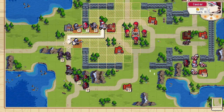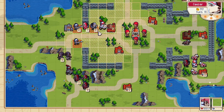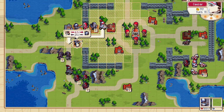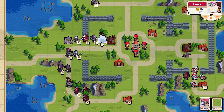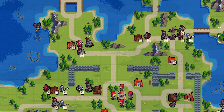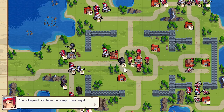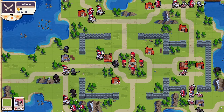One thing people might be wary about is that pikemen counter knights, but in actuality, knight crits are actually really good for the knight, so you don't have to be scared of hitting pikemen with your knights. As long as the units are damaged and not full health, they won't kill the villagers.